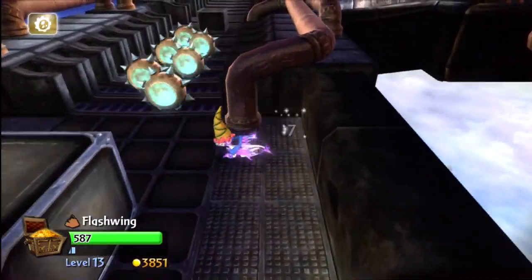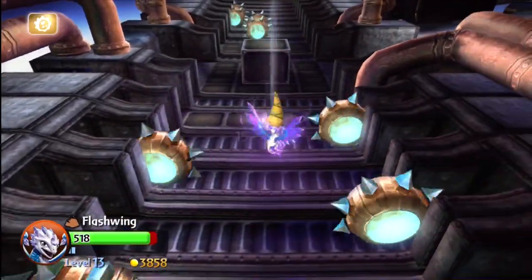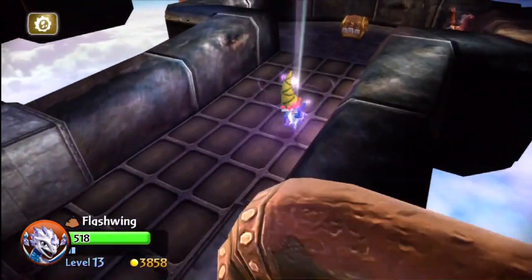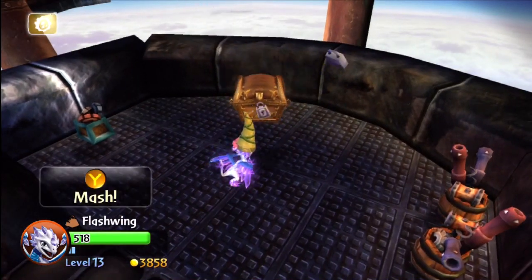So level up those fast Skylanders. Flashwing is fast. I really like the level design of this little section — those little things rocking back and forth like that was pretty cool. So then there's a treasure chest over to the right.